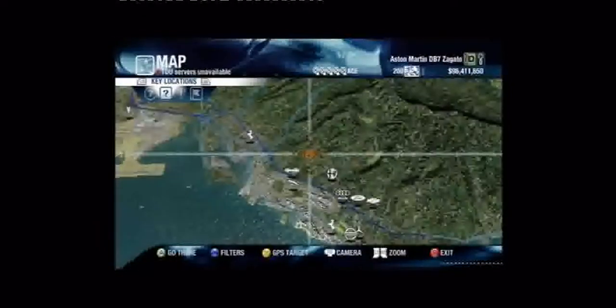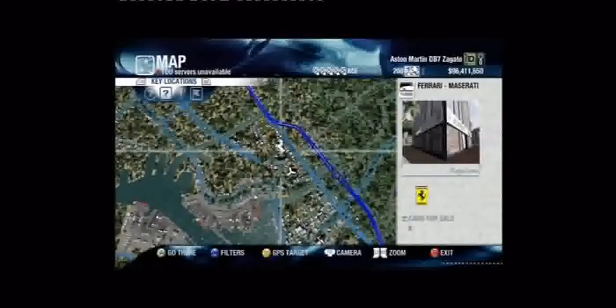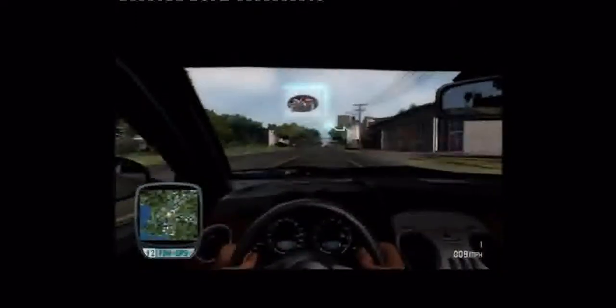First up, you need to find a dealer. Use the handy Earth-style map to check out all the dealers on the island. You'll find a number of different brands of car dealers, and there's also plenty of bike dealers around if you fancy something on two wheels. Choose a dealer, and let's go get us a respectable ride.